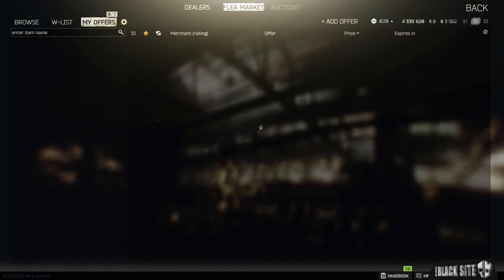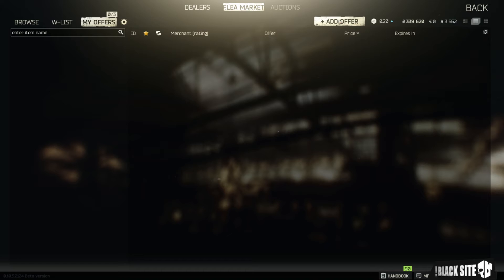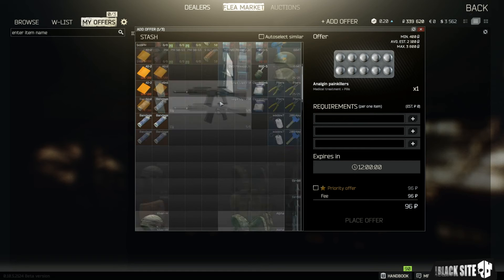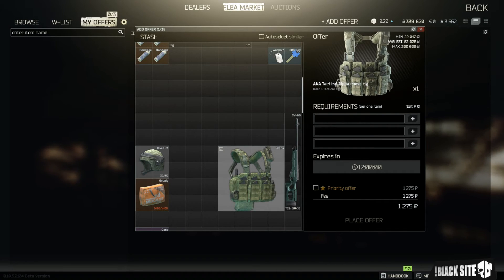Moving over to My Offers — this is a list of all items that you have up for sale. You are not able to sell anything until you reach level 5 on your PMC. Once you do, the 'add offer' button up here will become available. All you need to do is click that and it will bring up your stash displayed on the left-hand side. You can click through that and select what you want to sell — say, this alpha rig. It will tell you the minimum price, the average estimate around 82,000 rubles, and the maximum someone's selling it for at 200,000 rubles.